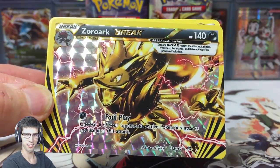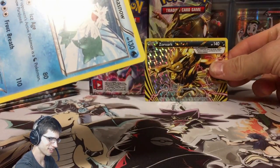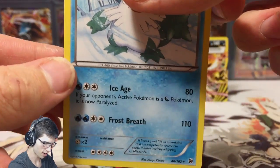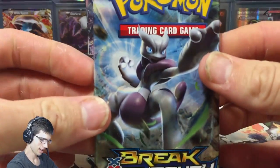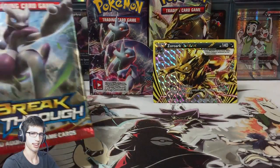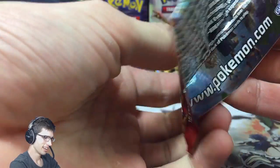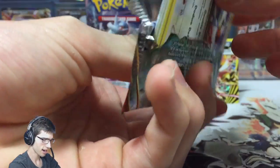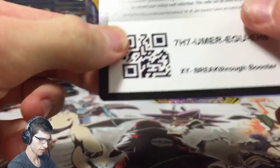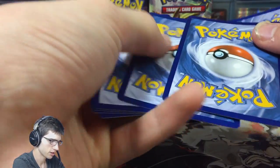We also got an Abomasnow - couldn't get the double, but that's all good. Abomasnow has Ice Age and Frost Breath. Second pack we got a BREAK - if you're going to get a BREAK, this is the BREAK to get on this pull. Let's give out the code, there you go. Place that one off to the side.